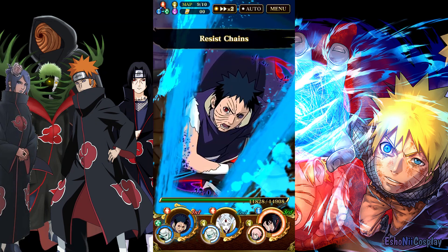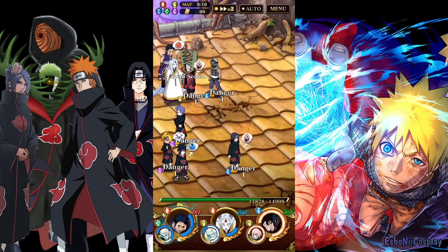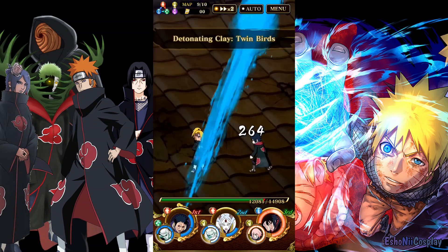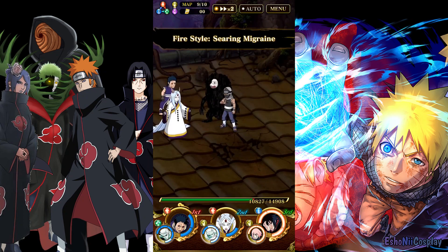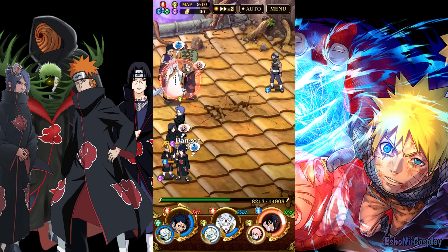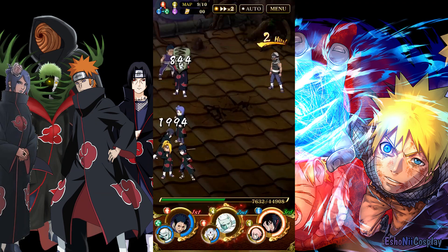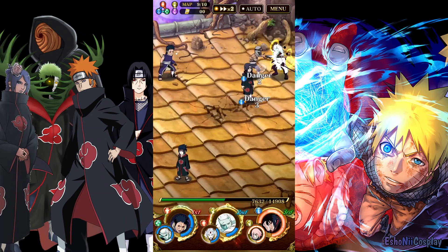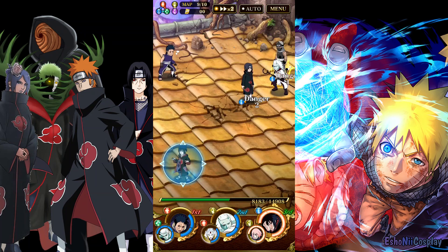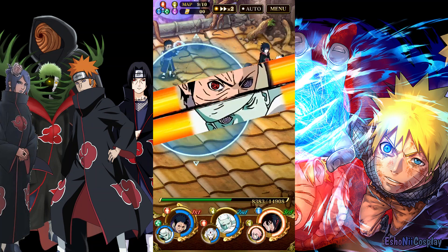I'm doing the level one because it has attack down and ninjutsu sealing possibilities. The more buffs down and sealings you have on all kinds of enemies, the better it helps you get through this map. Once you get them down to one character, you honestly don't have to have all your ultimates ready before going to the next map.